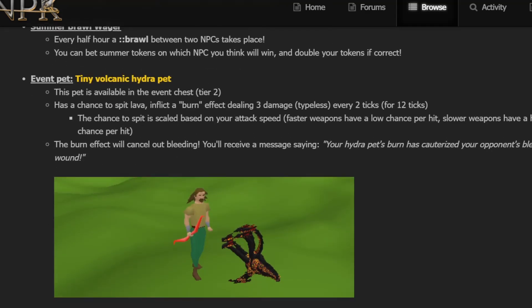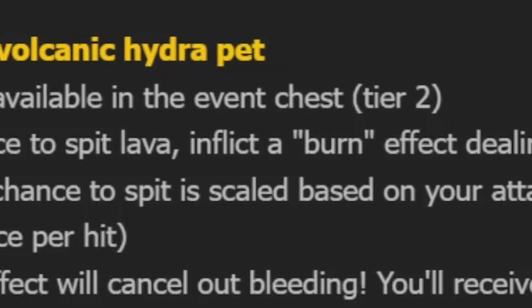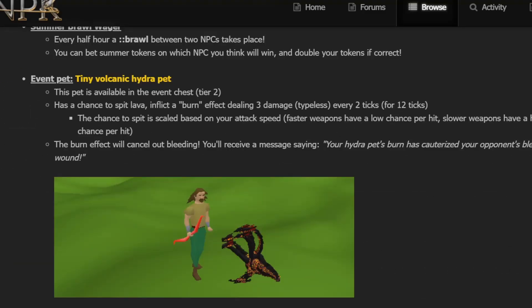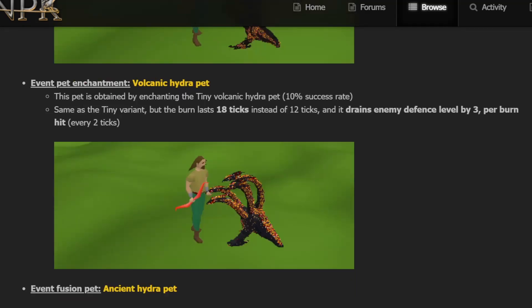Let's talk about the event pet — the Tiny Volcanic Hydra Pet, obtained from the tier two event chest. It has a chance to spit lava, inflicting burn — a new effect — dealing 3 damage every 2 ticks for 12 ticks. It also scales on your attack speed. The burn effect will cancel out bleeding, so you can only bleed or burn — keeping it balanced. The enchanted version, the Volcanic Hydra Pet, has the same effects but with a longer burn, obtained at a 10% enchant success rate.